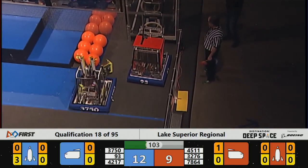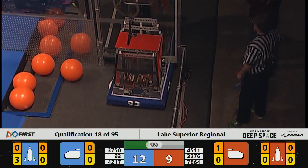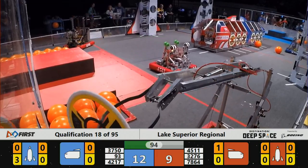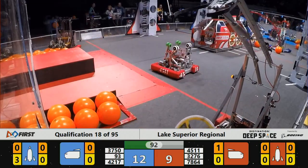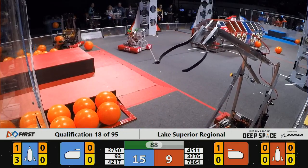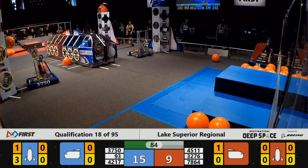Team 93 is trying to get that hatch panel from their human player but can't quite get it — still working on it. Over on the Red Alliance, Team 3276 is working on getting their cargo. The Blue Alliance is in the lead, 15 to nine.